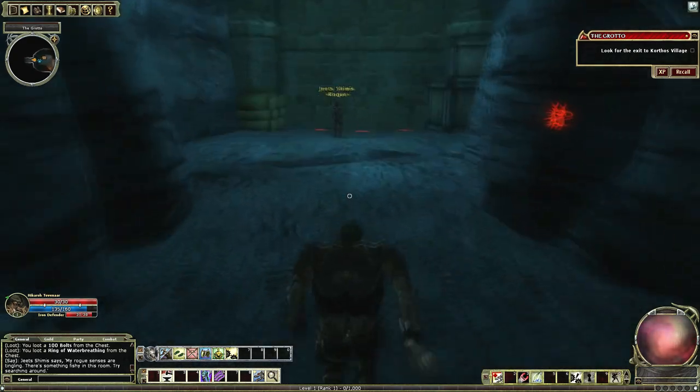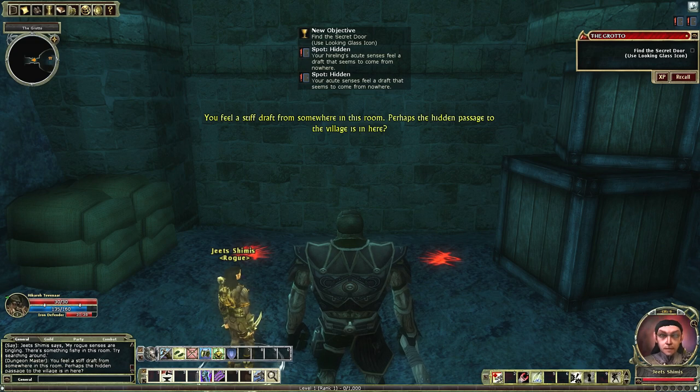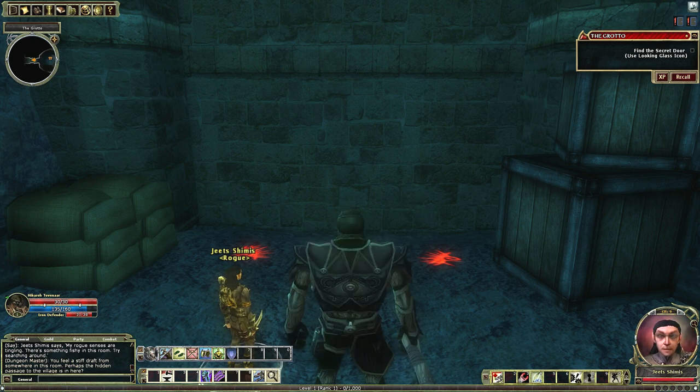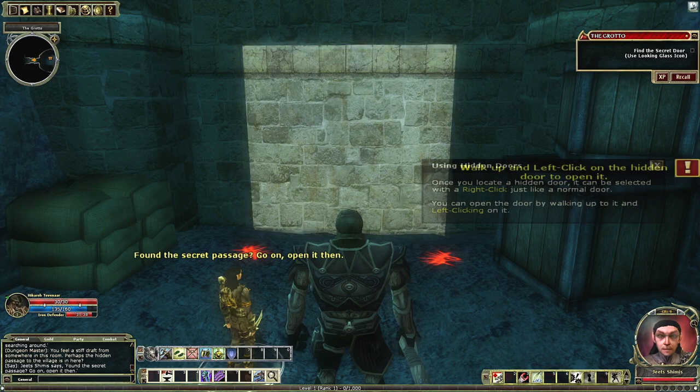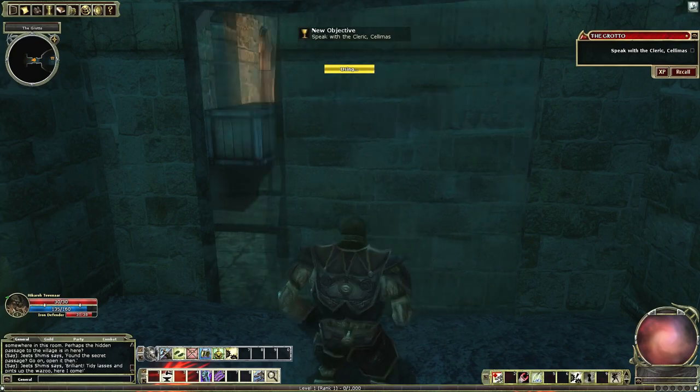You feel a stiff draft from somewhere in this room — perhaps the hidden passage to the village is in here. What that was is my spot ability I talked about during character creation. Because the difficulty of the specific hidden object is lower than my ability modifier, I was actually able to spot this. So now I search, since I have an inkling something's there — and I found the secret passage. Just like in D&D when you have to do skill checks — it's exactly the same.